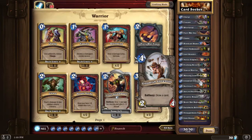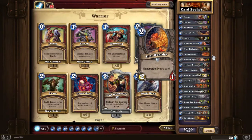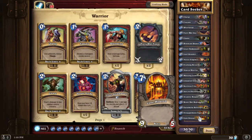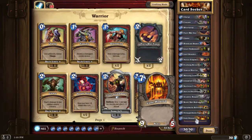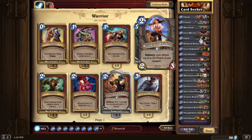I've got two Gnomish Inventors, two Novice Engineers, and one Loot Hoarder. With these guys in combination, I'll be able to get to the combos I want to do. One combination is Core Hound plus Charge, or Core Hound plus Warsong Commander. Warsong Commander and Core Hound are ten mana to do, while Core Hound and Charge is seven mana. I'm hoping those combinations cause some really bad hurt late in the game, using the card draws along the way to get there.